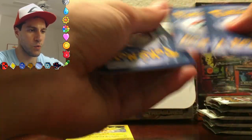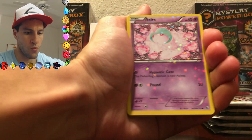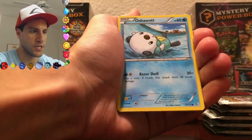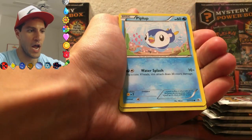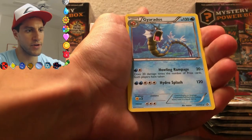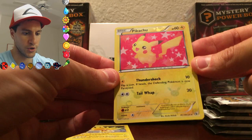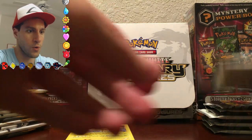We're going to continue this opening right now. Ralts, Emolga, Duosion, Oshawott, Woobat, Swablu, Piplup, Ralts — and the rare is a Gyarados! Radiant Collection is another awesome looking Pikachu — shiny! Shiny equals good in Leonhardt's home.